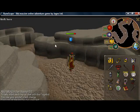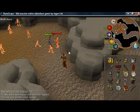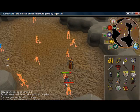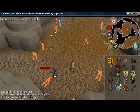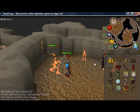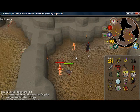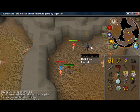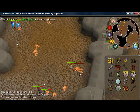With these Pyrefiends, I would recommend Hides — like Black Dragonhide or something. These are pretty simple to kill; you just attack them and they go down to your whip or whatever weapon you're using. Real simple task, though bring a few food because these things do hit a little bit.